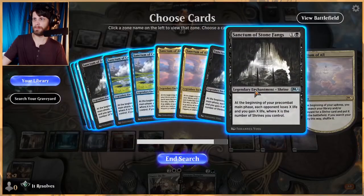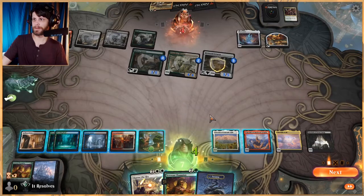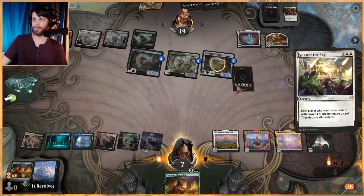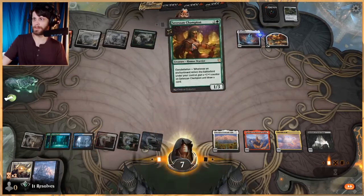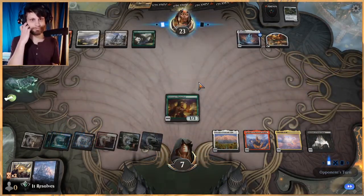Let's search the library and get this — that way we start saving ourselves a good bit of life. Play this, play this. Get some very good value there. They get a lot of counters on some stuff. We need to get the blue Sanctum so we can start drawing a bunch of cards.